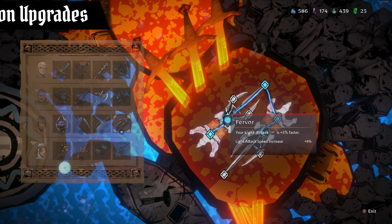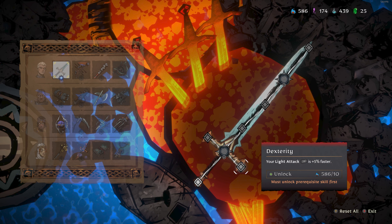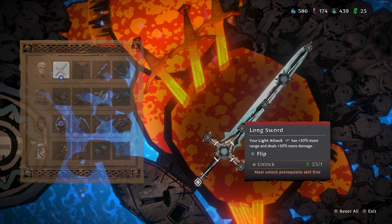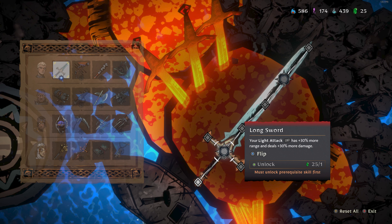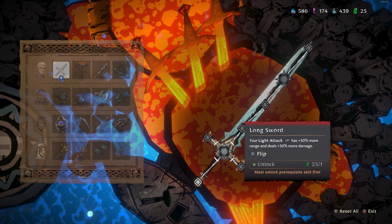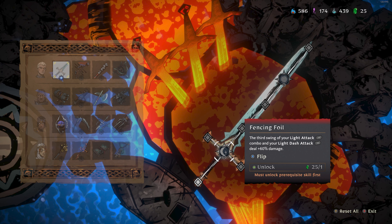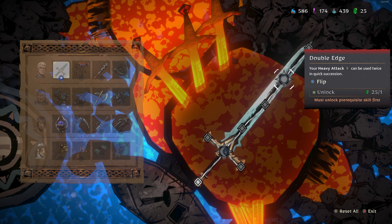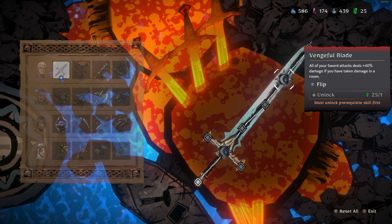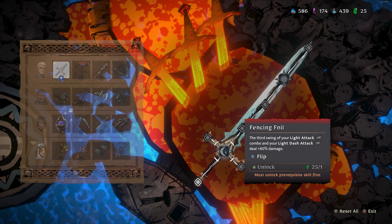All weapons can be upgraded. Take the sword — I can make light attacks up to 15% faster, the heavy attack spin up to 15% stronger. But the big nodes, like buying your second dash, these cost emeralds and will change how a weapon works. Your light attack can be 30% stronger and have 30% more range. Or the alternative: your third light attack combo hit is 60% stronger, or your dash attack can be stronger. The heavy attack can go spin-spin really quickly in succession, or do 40% more damage if you take damage in a room.